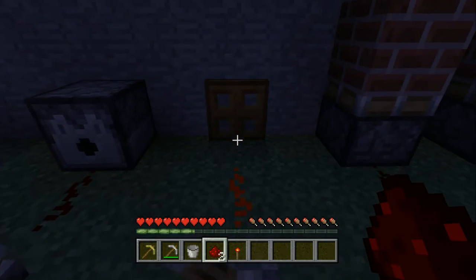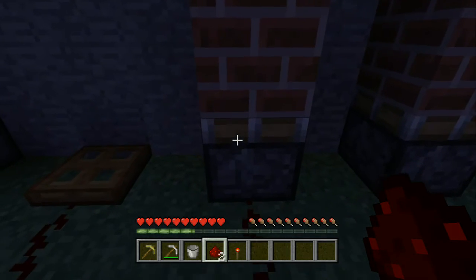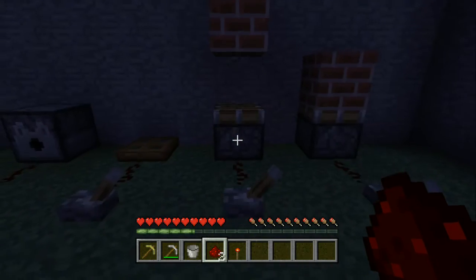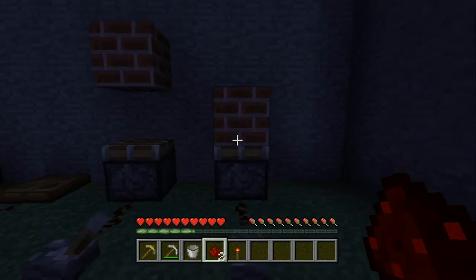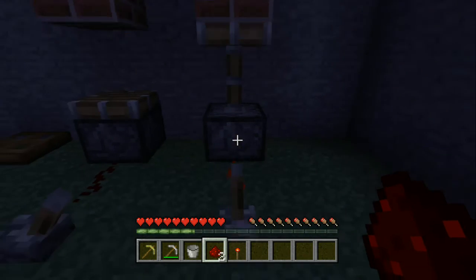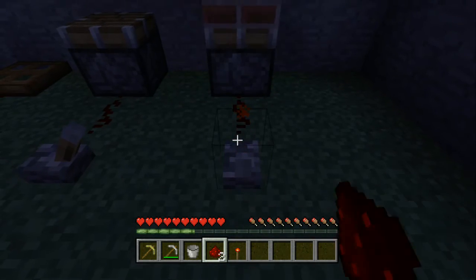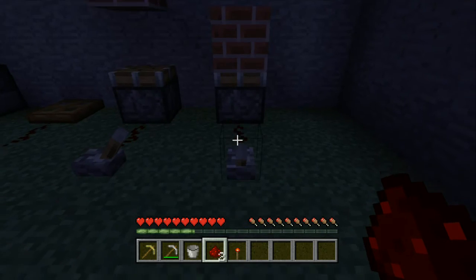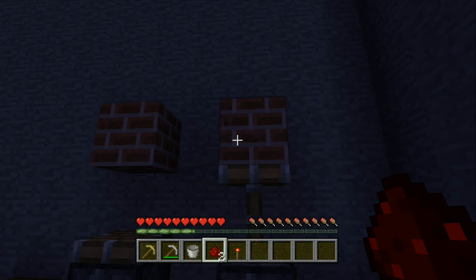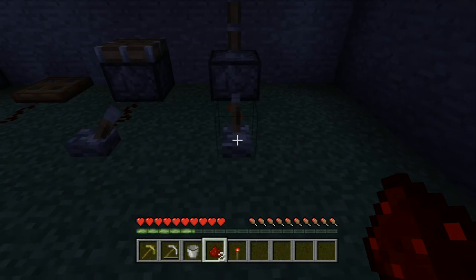You can power trap doors so you don't have to open them manually — a system can automatically open them. There are two types of pistons: a regular piston, which just pushes a block, and a sticky piston, which pushes and pulls a block back. Sticky pistons are best for making hidden doors, which I'll cover in later tutorials.